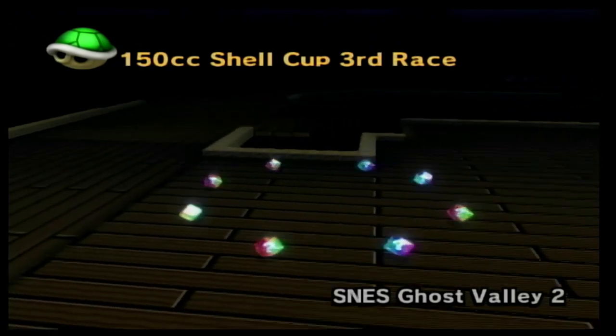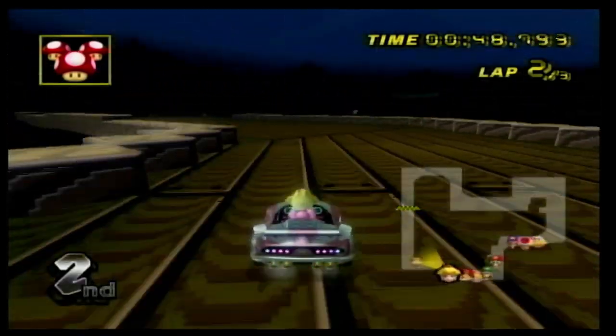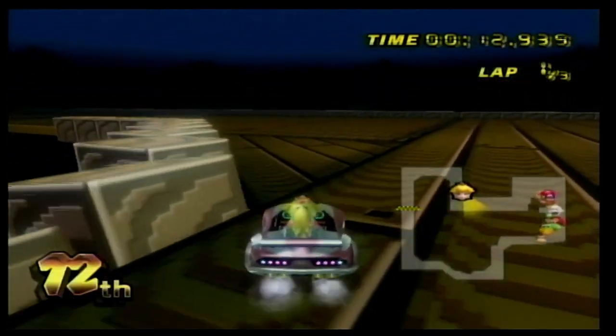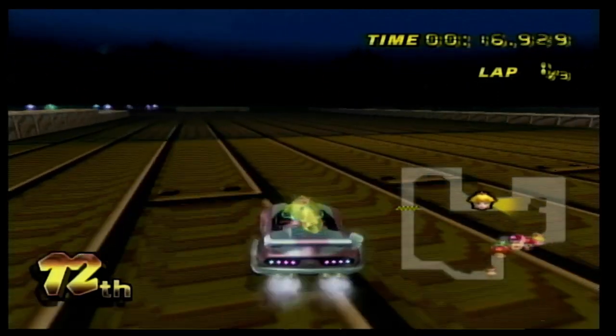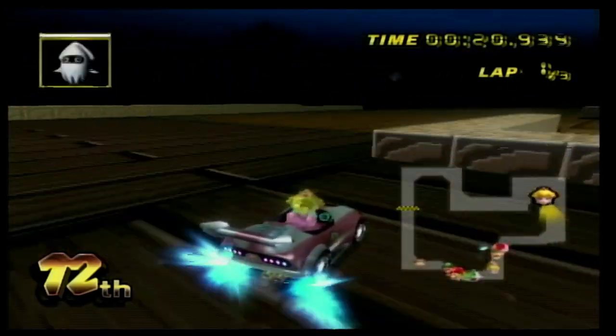Number 31 is SNES Ghost Valley 2, and the track layout is very simple. While it is fun to play, there isn't a whole lot of detail in the background. What is unique about this one is the fact you can run into blocks on the side and they just fall right down, meaning if you run into areas that are already knocked down, you fall off the track. This is a pretty awesome feature, and while it isn't rated high on the list, it's still a pretty good track.